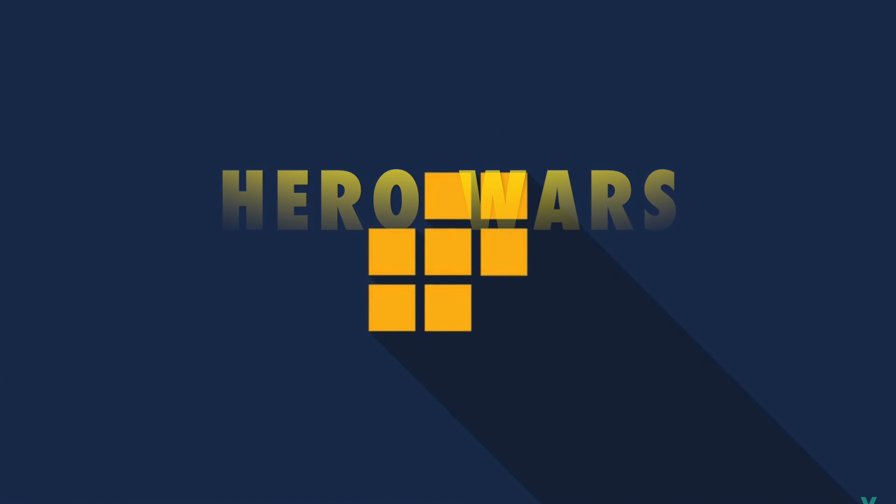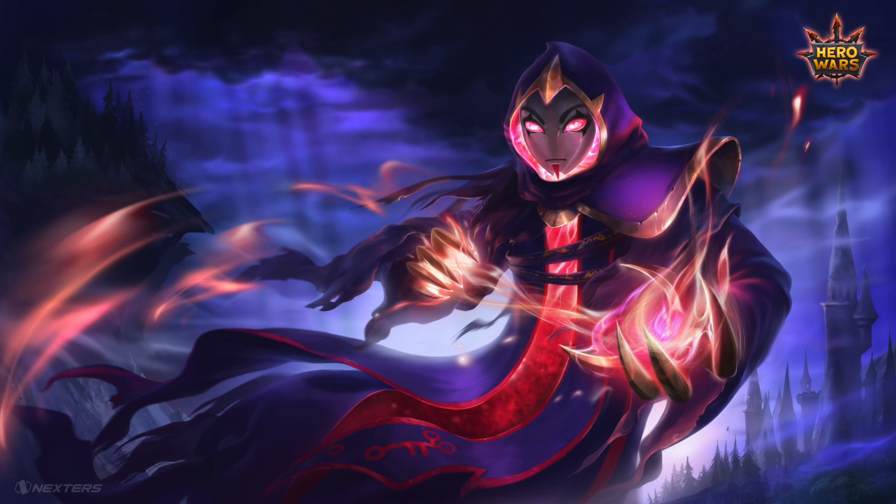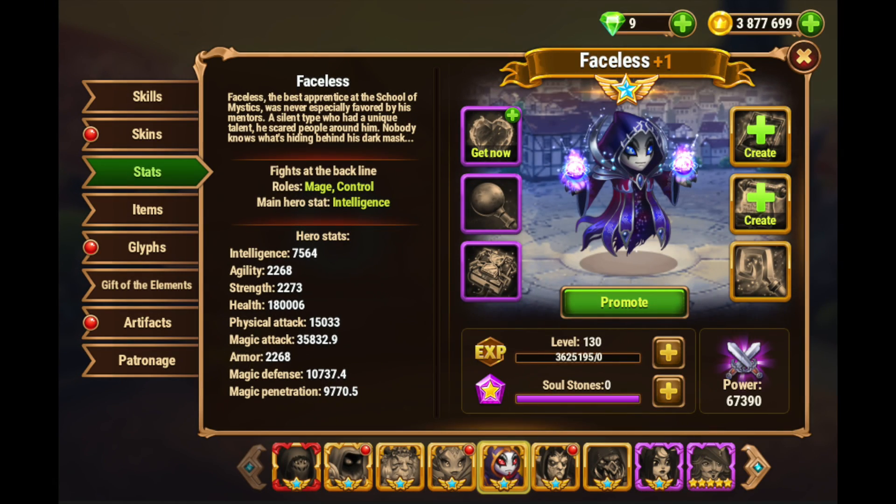It's only a game. Why do you have to be mad? But we will find out that that really doesn't matter that much in the grand scheme of things. However, if you want probably the most utilitarian hero in the entire game, the most random at least, Faceless is your guy. Let's talk about Faceless and where to get him.